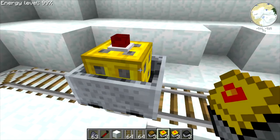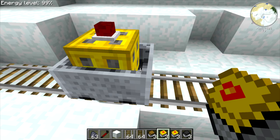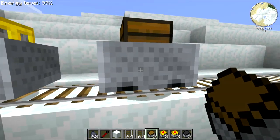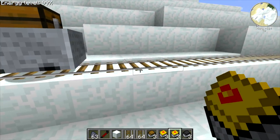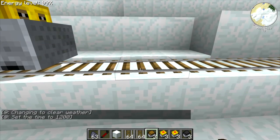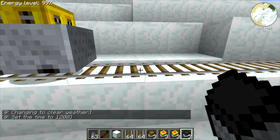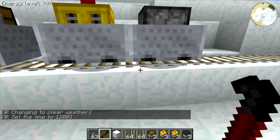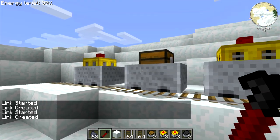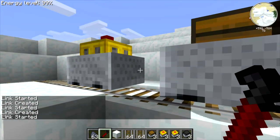First we're going to put down the undercutter cart, then we're going to put a chest cart next to it, then we're going to put a track relayer cart, and finally we're going to put a furnace cart at the front. Now we're going to link all of these carts together so that they all form one great big train.